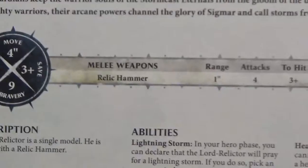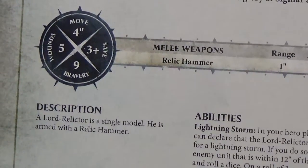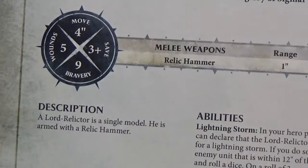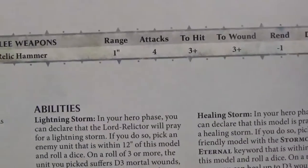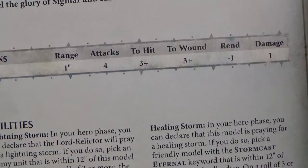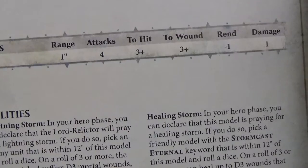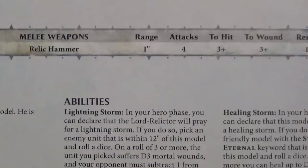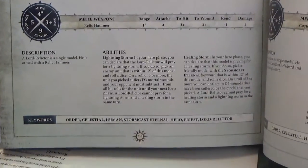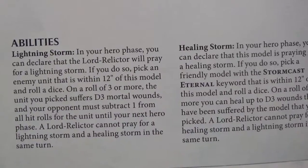Let's take a look at his stats real quick: move four, wounds five, three-plus save, bravery. He uses a Relic Hammer — range one, attacks four, to hit three-plus, to wound three-plus, minus one rend, one damage. Let's zoom out for his abilities and zoom in on those two abilities.